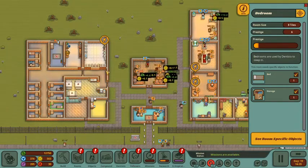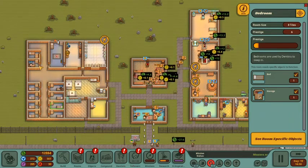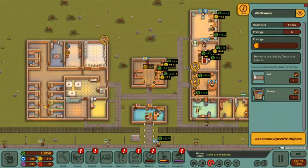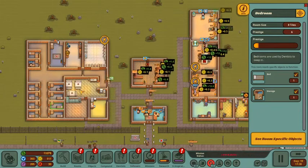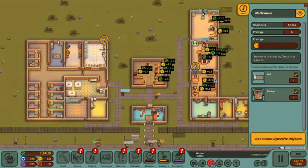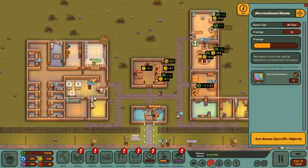My other plan is when these two bedrooms get moved down here, we're going to turn this into our new rec center. Because our dentists like to wake up, walk all the way over to the rec center in the morning, and then walk all the way back over here to eat, and that just burns a lot of time. So moving the recreation room over to this little corner will aid in that.